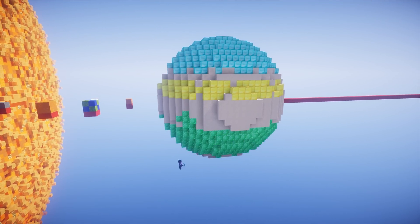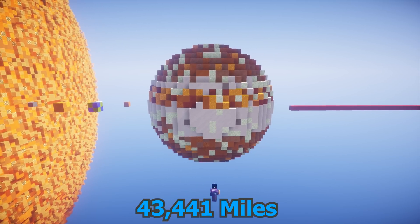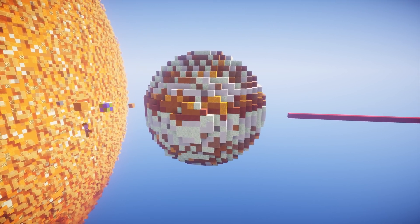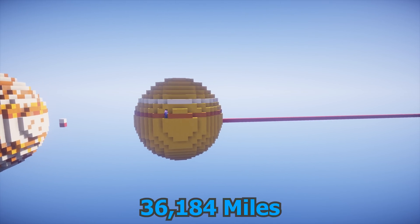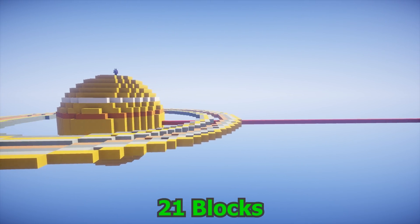Now finally comes Jupiter. Jupiter is the largest planet in the system with a radius of 43,441 miles and in Minecraft it is 25 blocks high — finally a planet that isn't a cube. Saturn is also very large, coming in at 36,184 miles with a Minecraft height of 21 blocks and some really cool rings.